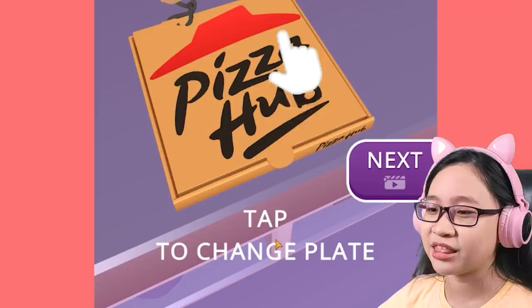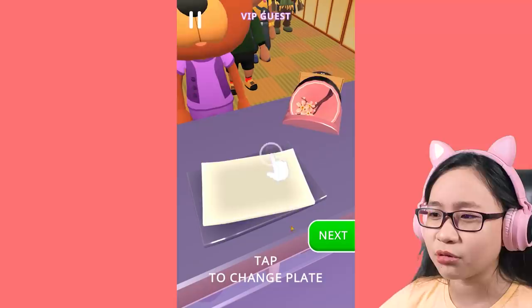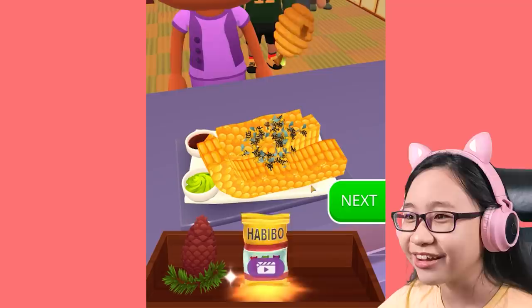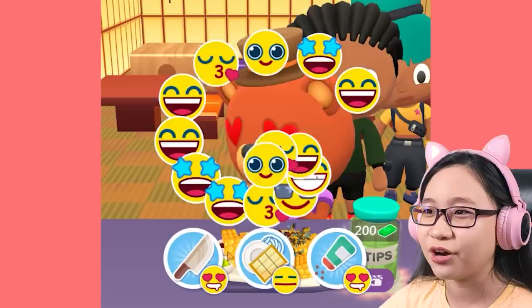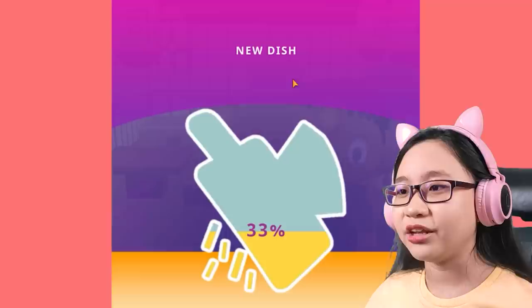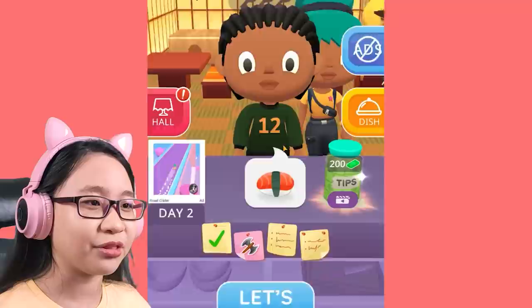Pizza hub! Tap to change plate. We can use this as a plate! Let's just go with something simple. Enjoy your meal! We can add toppings - Beats! Let's give you this one too. There we go, enjoy your meal! Bear! Oh, you like it! Look at his adorable face! Look how much cash he gave me - thank you!